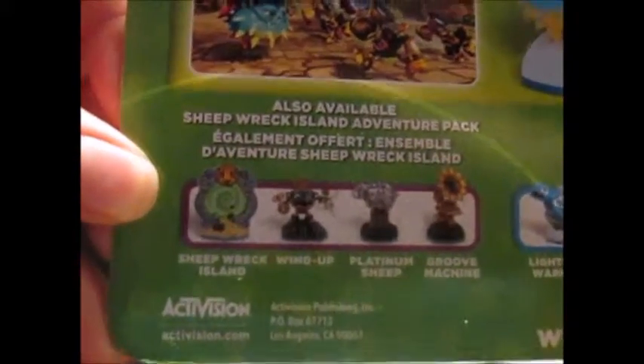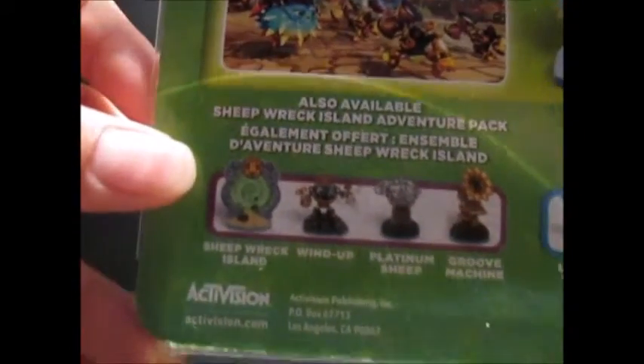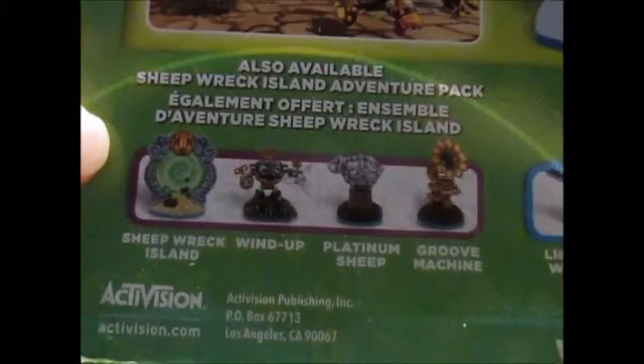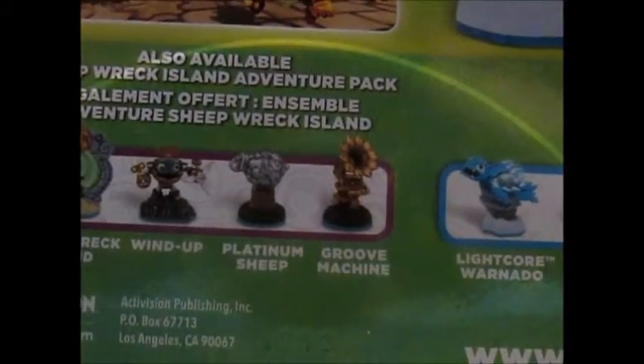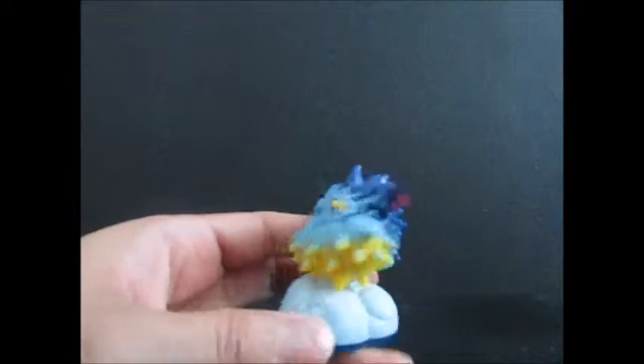Now here you can see there is another world pack for the Swap Force — the Sea Rank Island, if I'm reading correctly — with a new character. I mean the Scallion character, not a new character, because it's already past year. And two items. Here is the wind character and the magic character. Alright, let's move on.